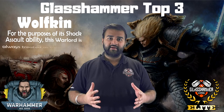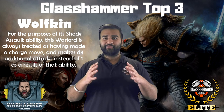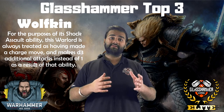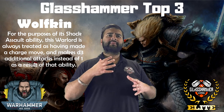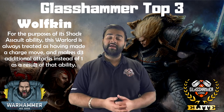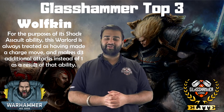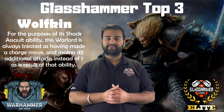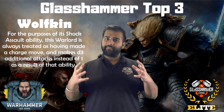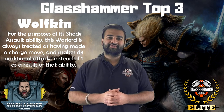The second one for me is Wolfkin. The reason I really like Wolfkin is it makes the character himself really good. The Warlord trait means he always gains the benefit of Shock Assault for the purposes of charging — so it doesn't matter if he charged, got charged, or it's the third round of combat with nobody charging. He always gets the extra attacks. And it gives him plus D3 attacks from Shock Assault rather than plus one. So if he's got a relic weapon, power fist, or something that does a lot of damage, always getting an extra D3 attacks is really cool. That's why it's number two.